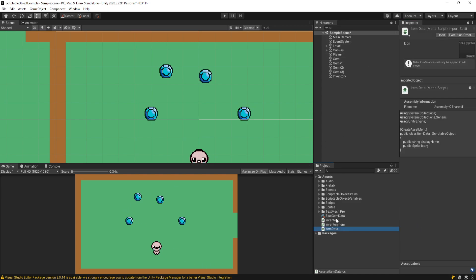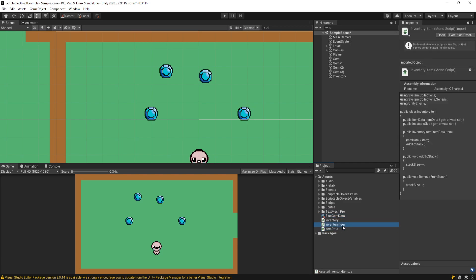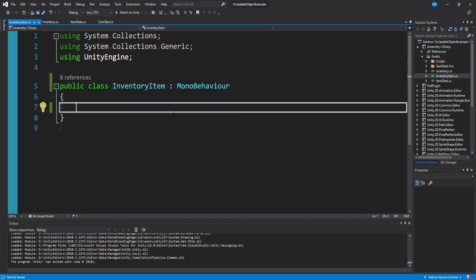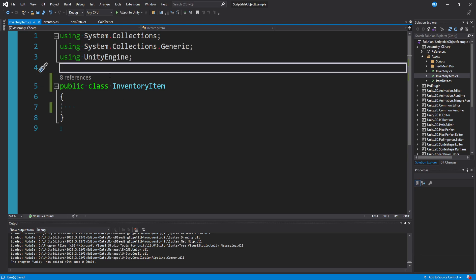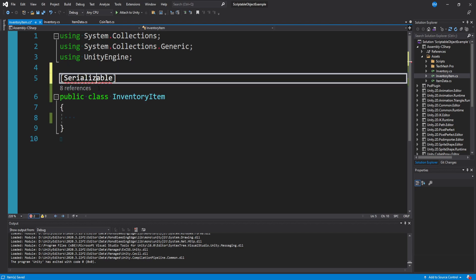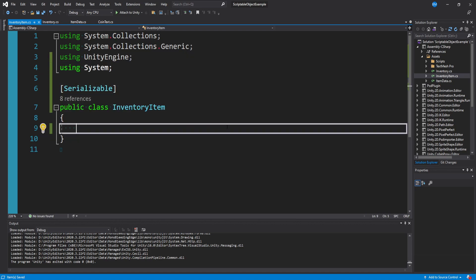Feel free to add as many fields as you want for your items, but display name and icon are two really basic ones you should probably have. The icon is useful when you want to display this in an inventory slot in the UI. So we made a ScriptableObject item data class and created one called blue gem data. Now let's go into our inventory item script. I emptied it out and got rid of MonoBehaviour because this is just going to be its own little class. We can add Serializable to the top — it'll complain until you add 'using System'. Think of an inventory item as a specific slot in a UI inventory. We know we're going to need some item data, so we can say public ItemData.